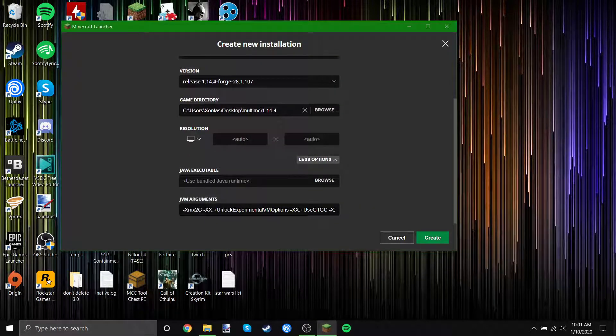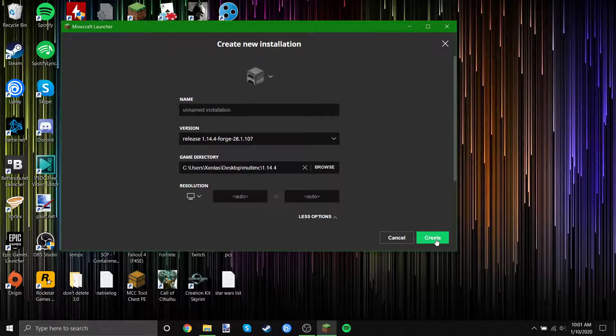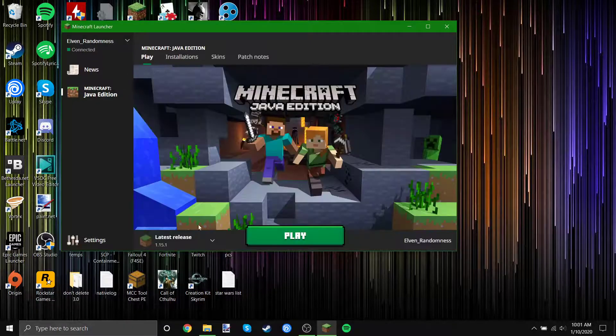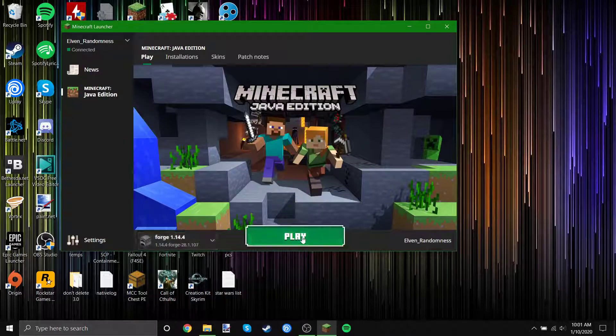And then more options — I'm going to change this to 4. And then we can rename this to Forge 1.14.4 and hit Done. Then we will go to Play and change this to Forge, and hit Play.